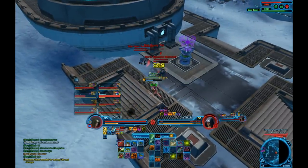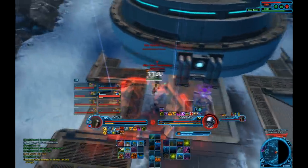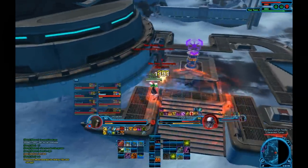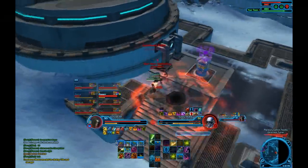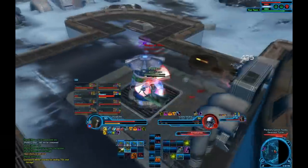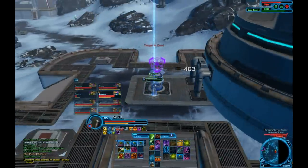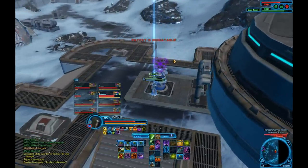It's just hard to justify running Sages anymore in any spec, and any other tank besides the Shadow. Right now the top performing DPS are Focus Spec Sentinels of course, Vanguard DPS, and Gunslingers. Sentinels are reaching crits consistently over 6k, and I have a guildy who's topped out at 8.5k.